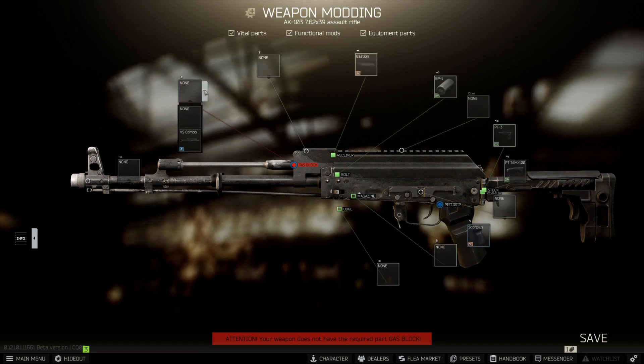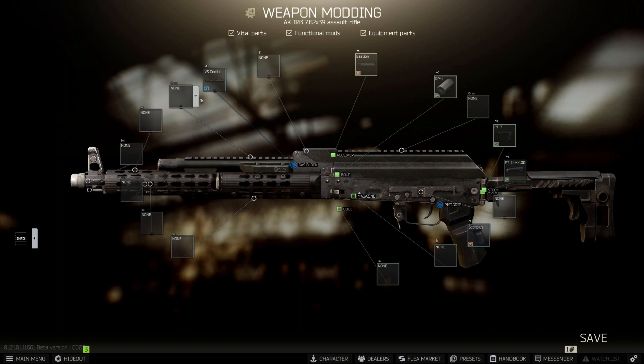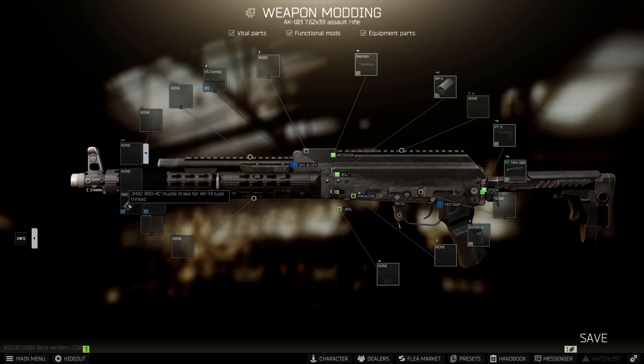We're going to be moving on to our gas block and handguard. We're going to be using the VS-24 handguard. This comes in both black and white, so use whichever one you prefer. And then we're going to be putting on our muzzle device. We're going to be using the J-Mac RRD 4C muzzle brake, as the 7.62 assault rifles kick quite a bit.